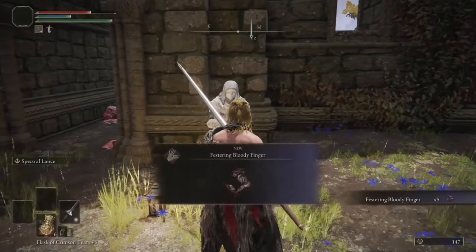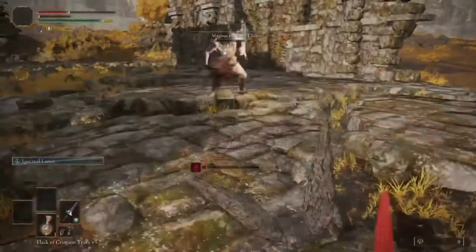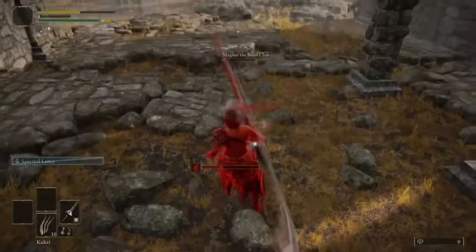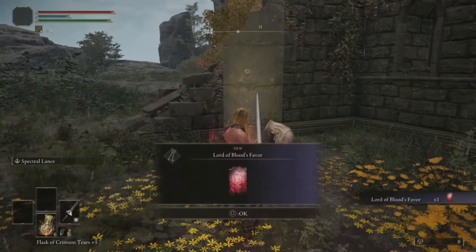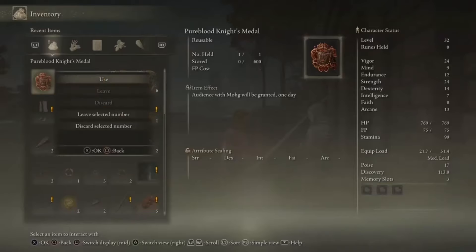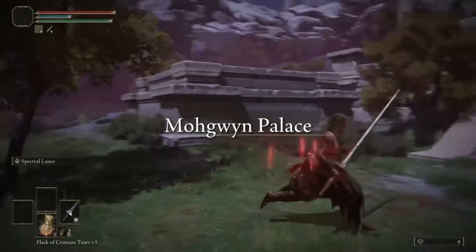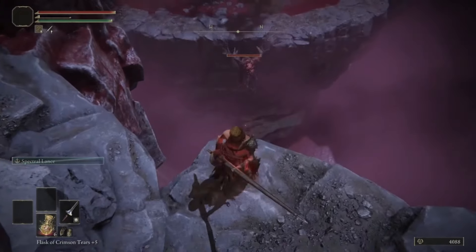Now to speedrun Varre's quest. Step 1: totally whoop this invader's ass as soon as he stops spamming spells. Step 2: cry to Varre. Step 3: get bloody. Use it right in front of him, and now we're in Mohgwyn Palace, which gives us access to an Albinauric harm-free rune farm that this weapon is perfect for.